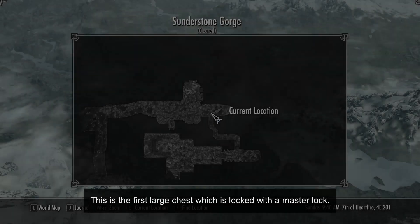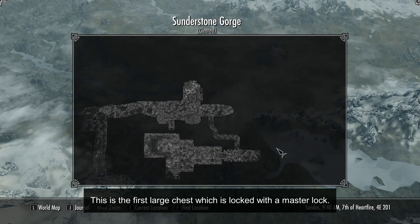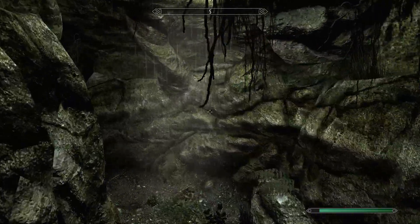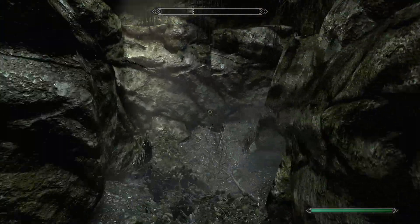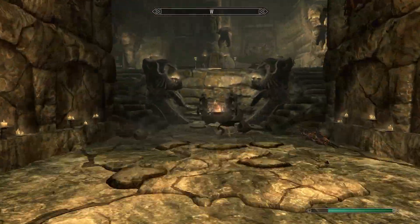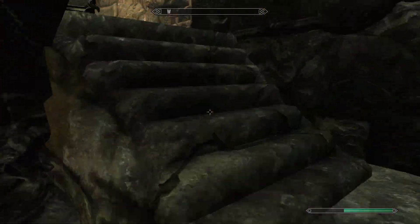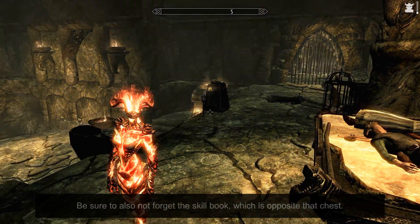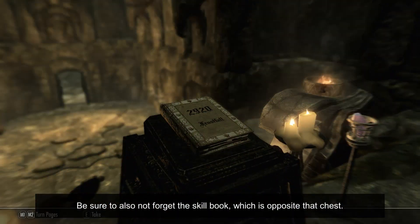This is the first large chest, which is locked with a master lock. Be sure to also not forget the skill book, which is opposite that chest.